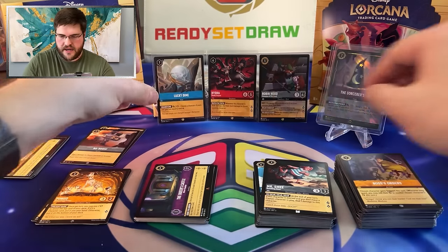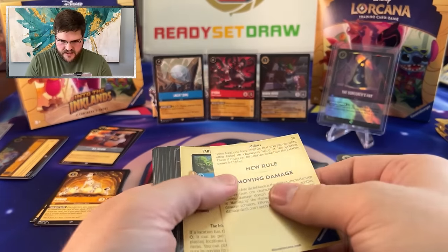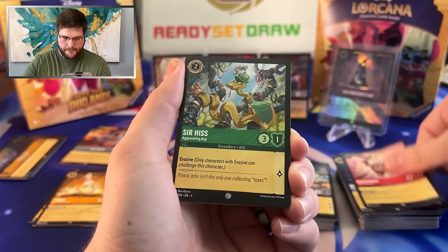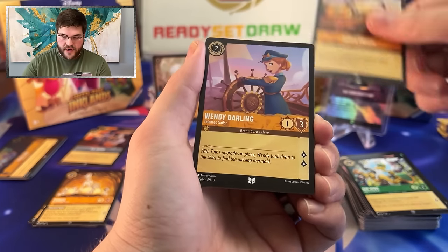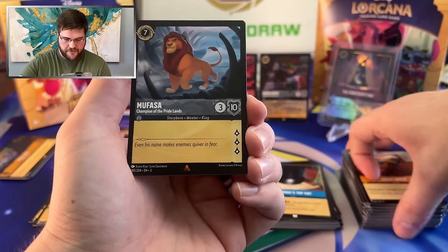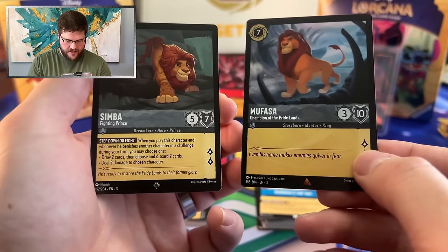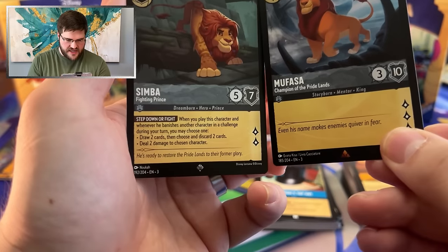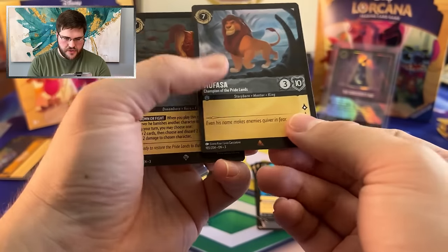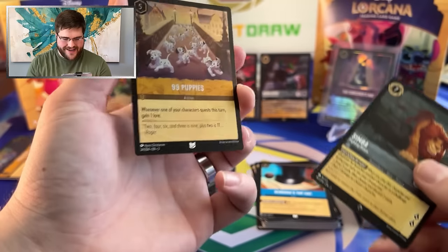Lucky Dime, Hydra, Robin Hood, and an Enchanted — oh my gosh. Diablo, Pluto, Kida, Kakamora, Sir Hiss, Quick Patch, Windy Darling, Slightly, Scrooge's Top Hat. Mufasa — our first rare, into a Super Rare — Simba! How thematic: Mufasa steps out of the way so Simba can be a fighting prince. Getting to choose one and deal two damage on play, or draw two cards and discard two cards — discarding doesn't even have to be a drawback sometimes. That's pretty legit. And then a Foil 99 Puppies.